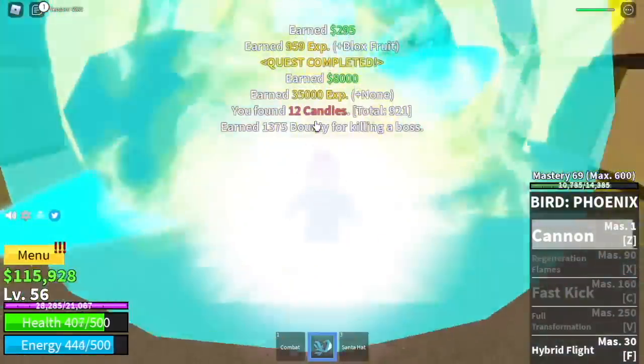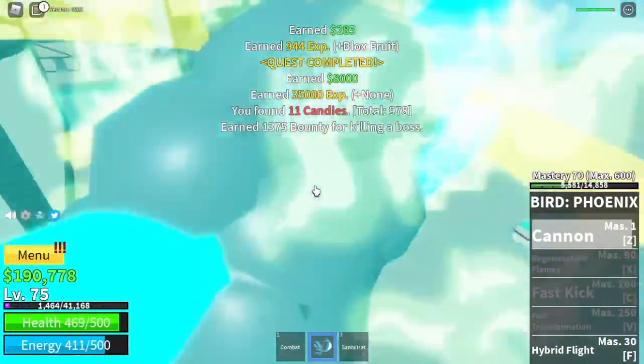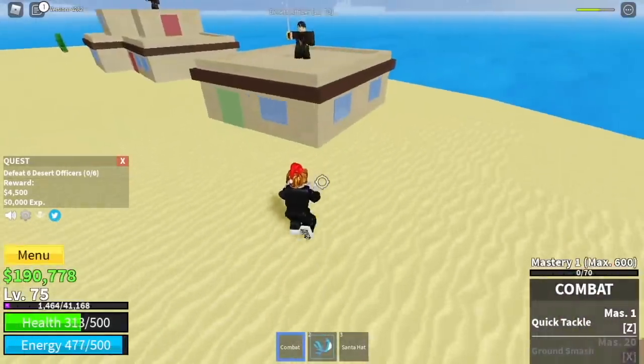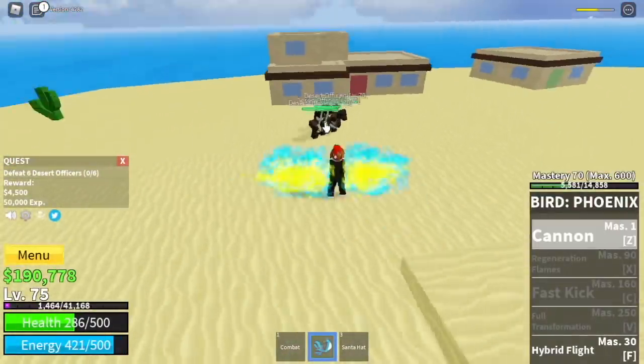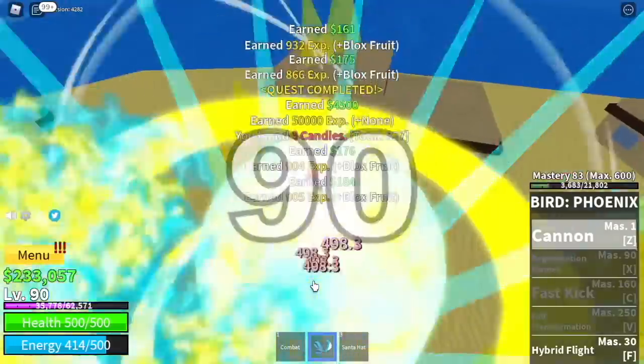When you reach level 55, go back to the pirate village and start defeating Buggy — or Bobby the Clown. The goal here is to reach level 75. After that you can now go to the desert. Target the desert officers — you need to lure them, I think six of them. The goal here is to reach level 90.